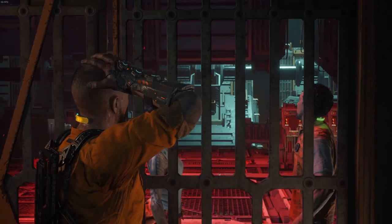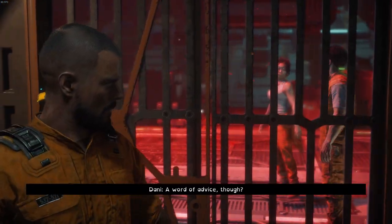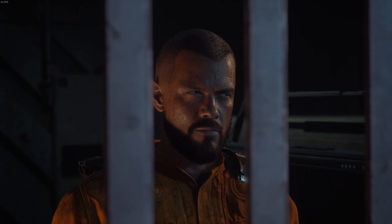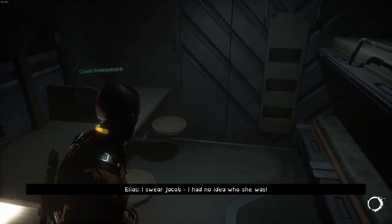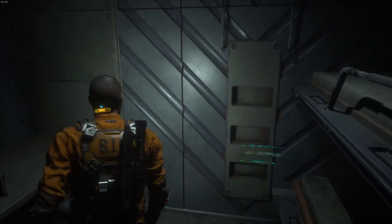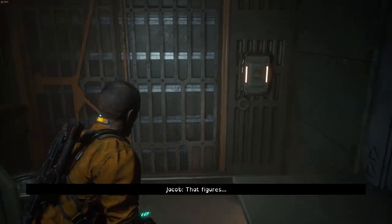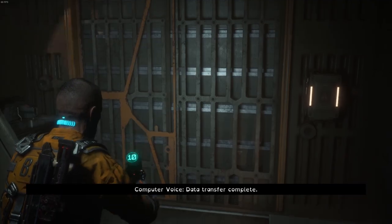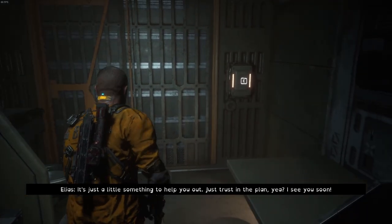She doesn't know anything about us, does she? 'I swear, Jacob, I had no idea who she was.' 'I thought you knew everything about this place.' 'I thought I did too.' 'So what now?' 'Now you're trapped in there until the cell docks, which means I can get on the tram but you can't.' 'Of course.' 'I need you to go to waste processing - contact me once you're there.' 'Data transfer complete.' 'What the hell is that?' 'Just a little something to help you out - trust in the plan. I'll see you soon.'